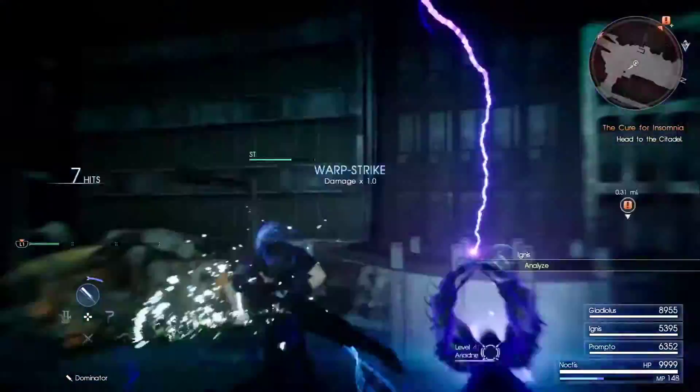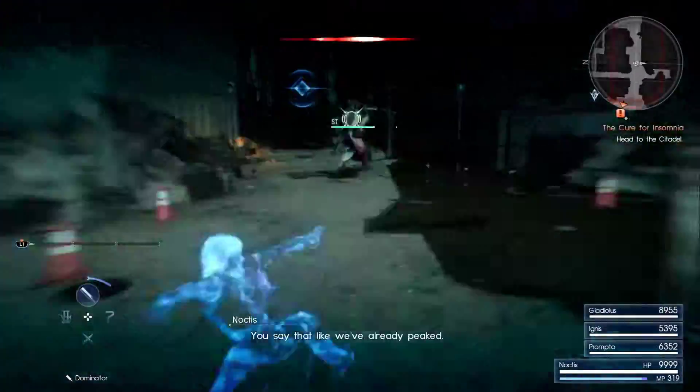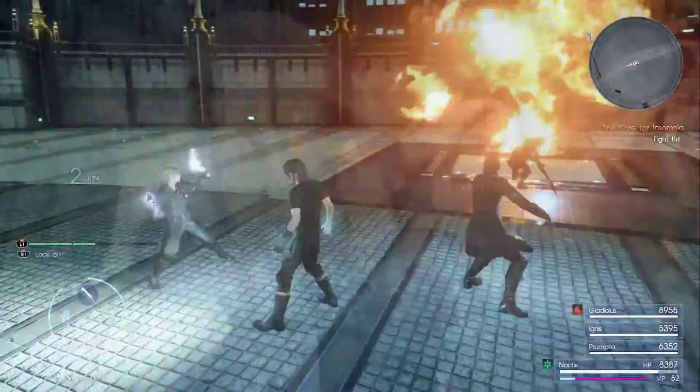First, you're gonna need to kill all the monsters before you reach the Citadel. As soon as you kill everything, go ahead, kill Fritz, and get in the building.